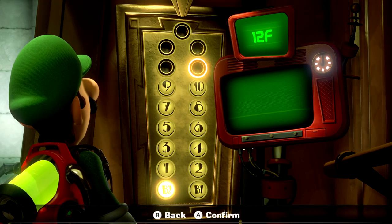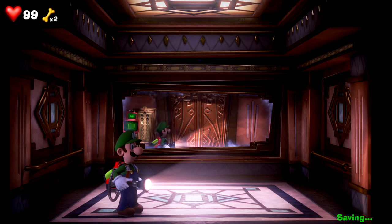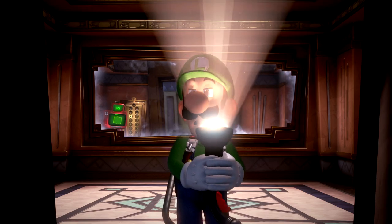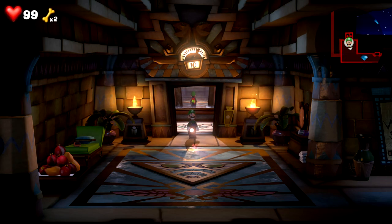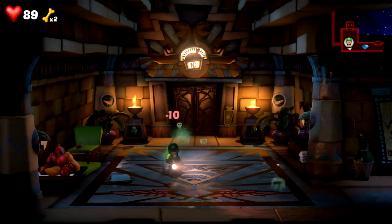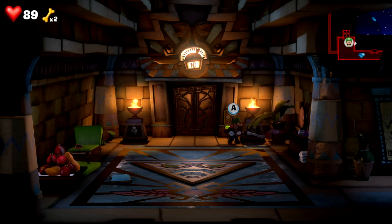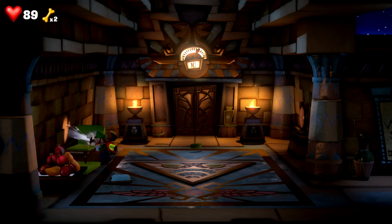I will now head on to the next floor which is the Tomb Suites. I know this episode is pretty much just 30 minutes of me going for gems, but now we're going on to probably one of my favorite floors. Floor 10! Now as you can see, this is a pyramid slash Egyptian themed floor. Oh shit, a trap already! And it's one of my favorite ones because of how satisfying one area of this place is - I'll show in a second. I'm just trying to see if I can find any secrets or gems. Let's start here.